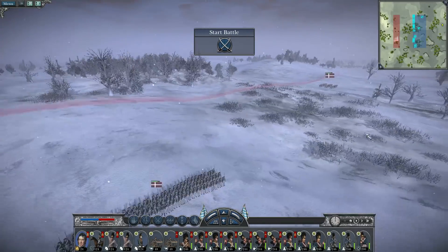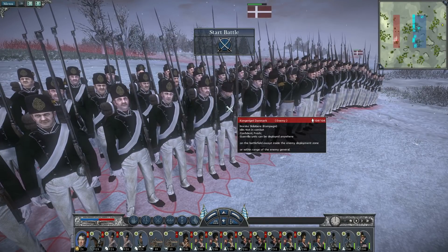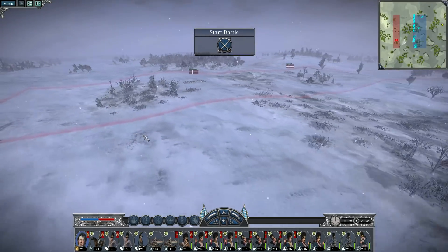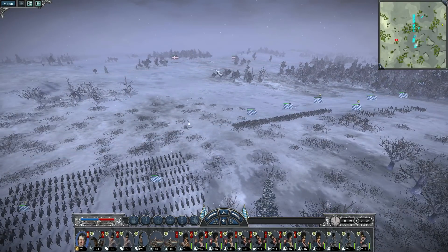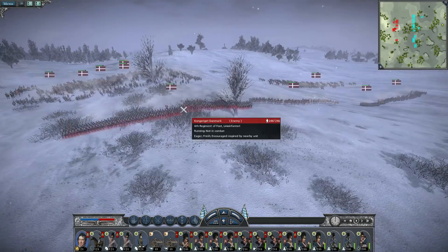The Danish are somewhere here - we can see we've spotted one of the troops. Special troop: Norwegian ski troops, which kind of fits because there's snow everywhere. With that said, let's see if we can't defeat this Danish army and hopefully push on and actually take all of Denmark.